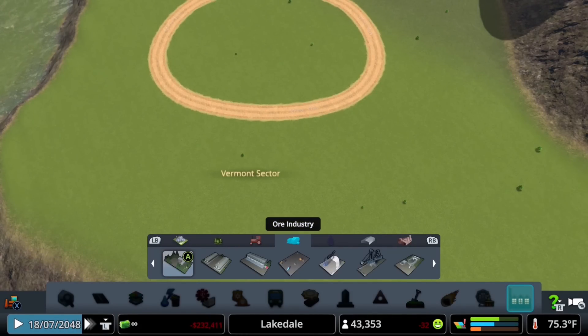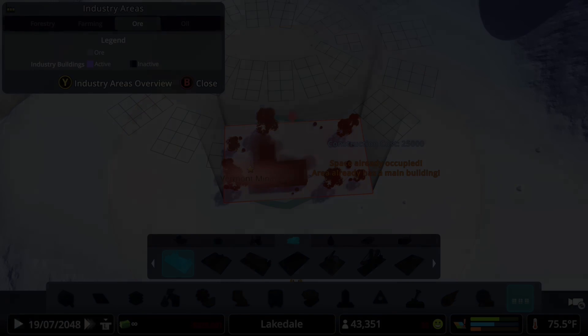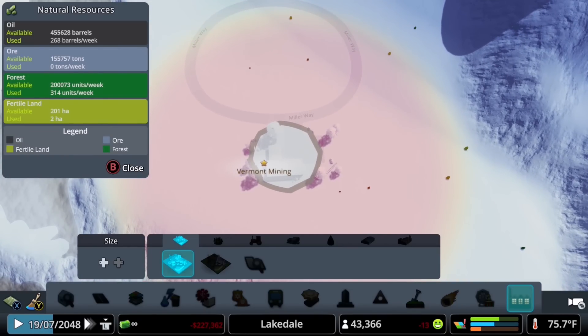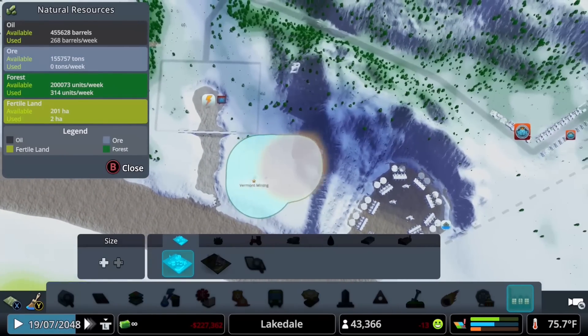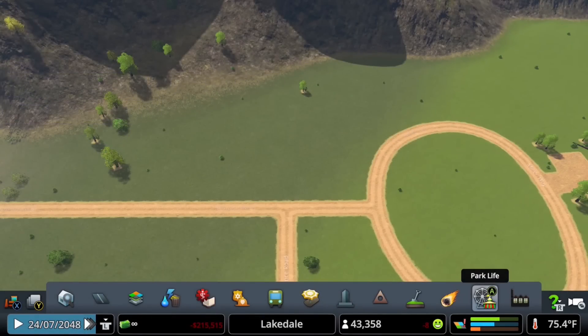Next we're going to thumb over to the industries menu and start with the main building under the ore category — just plop that down. Then thumb back over to the industries painting option and let's paint the entire area. By doing this you are letting the game know that this is a designated area for extraction and processing.